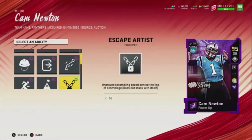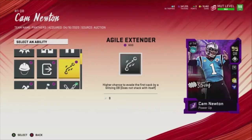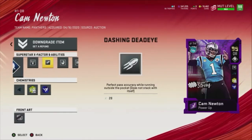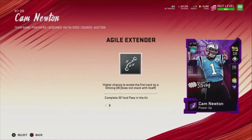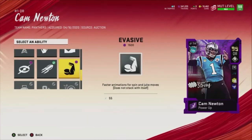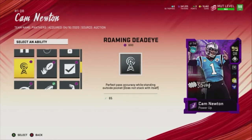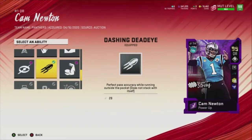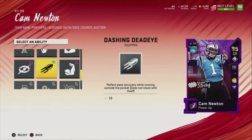If you use a scrambler or even an improviser quarterback, Escape Artist is probably the best ability in the game for a quarterback. Next I would say Dashing Dead Eye — a lot of people say Romo Dead Eye is better, but I still prefer Dashing Dead Eye, which gives perfect pass accuracy while running outside the pocket.